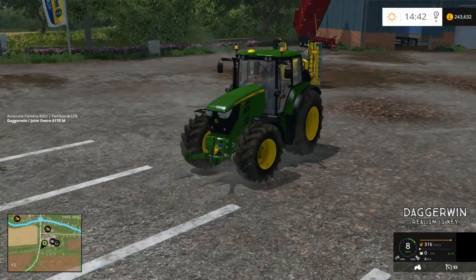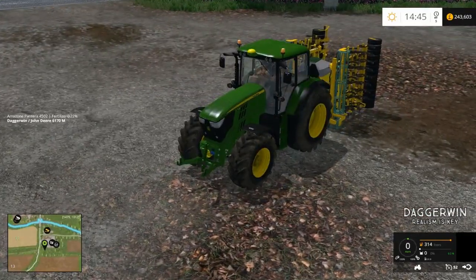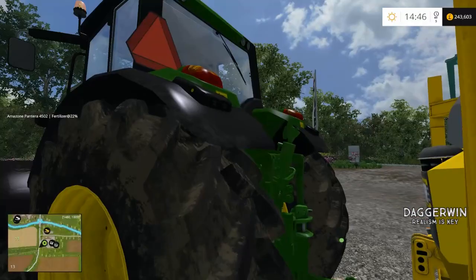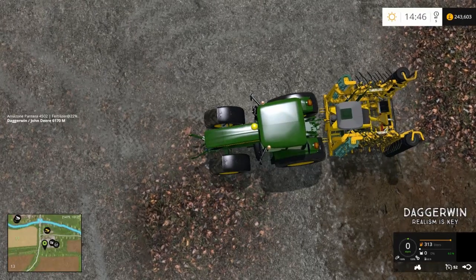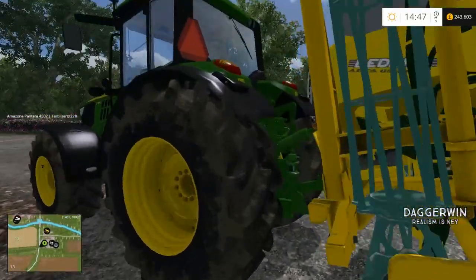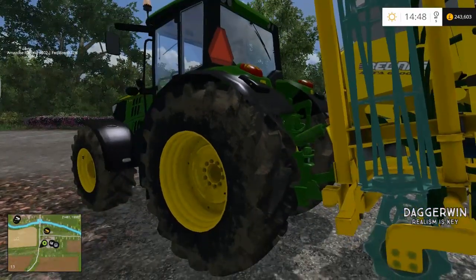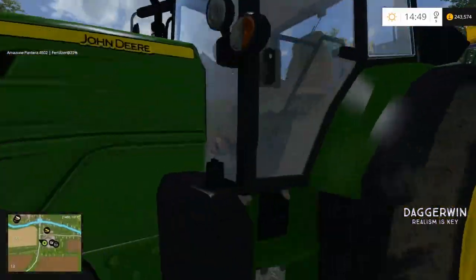I'll attach it to the seeder and we'll go and get some seed. Now I was under the impression that with the manual attach mod you could actually raise and lower the hitch. It seems that you just get out of the tractor and hook it on. Apparently there is a new one in development which allows you to do that and put the PTO on and everything. But I don't think this version does that. You do raise and lower the hitch at the back using these controls. But obviously we didn't put the PTO on, so it could have been more realistic. I don't like those wobbling wheels, but you don't really find out until you give these things a try.